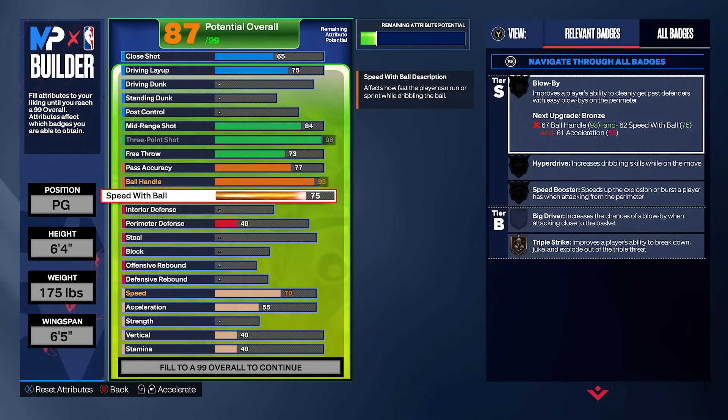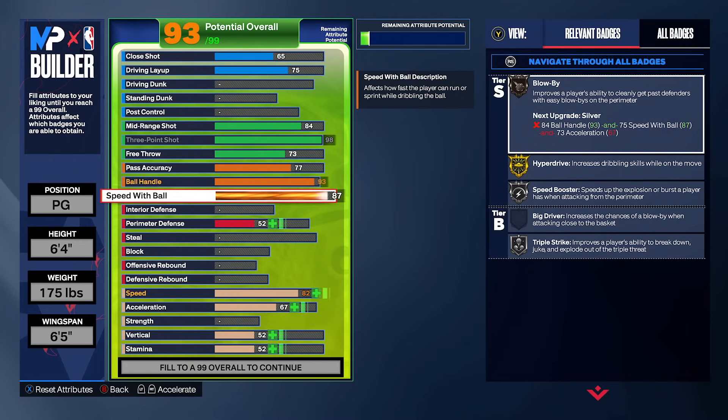One thing I wouldn't change about this build no matter what is you need a 90 speed with ball, so you can have Kyrie dribble style. Kyrie dribble style is the reason I'm able to speed boost out of every single move. Without Kyrie dribble style, I would have to do a hesitation after every single move like on my six foot six and six foot eight builds, which would completely defeat the purpose of making a six foot four. Do not go anything less than a 90 speed with ball.